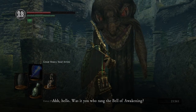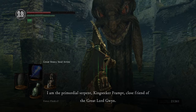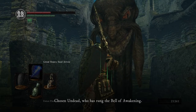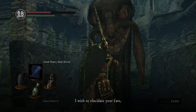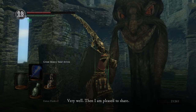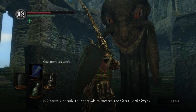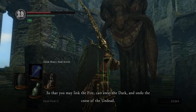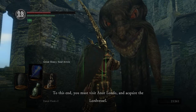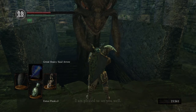These things still freak me out a little bit. 'Was it you who rang the Bell of Awakening? I am the Primordial Serpent, King Seeker Frampt, close friend of the great Lord Gwyn. Chosen Undead who has rung the Bell of Awakening, I wish to elucidate your fate. Do you seek such enlightenment?' Yeah, I guess so. 'Chosen Undead, your fate is to succeed the great Lord Gwyn, so that you may link the fire, cast away the dark, and undo the curse of the undead. To this end, you must visit Anor Londo and acquire the Lord Vessel. I am pleased to see you well.'